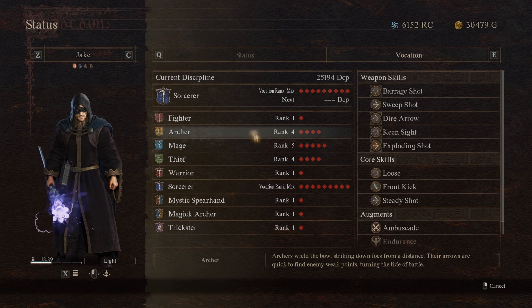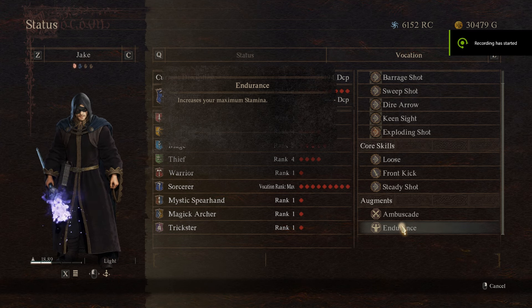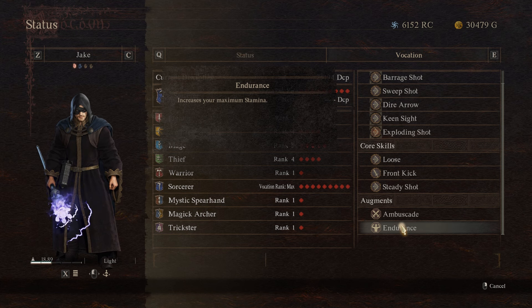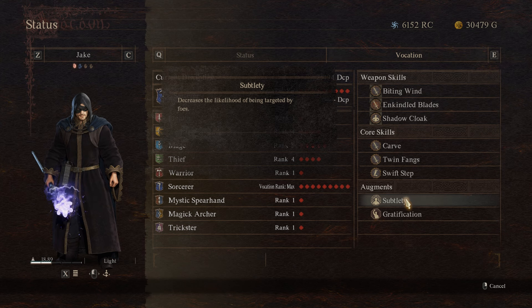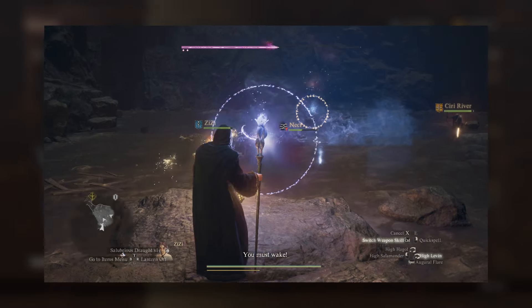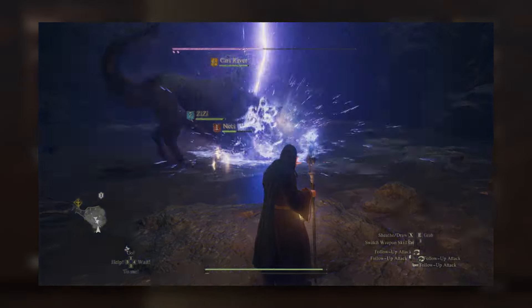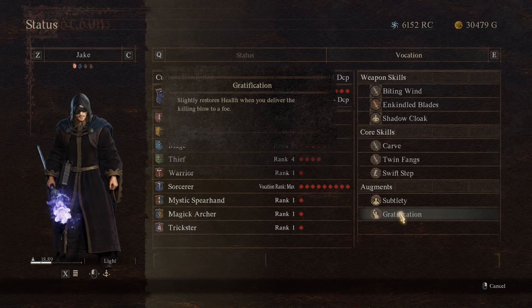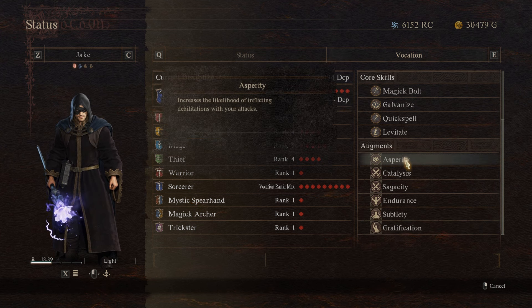For Endurance, you will need to level Archer all the way to rank four — that will increase your max stamina. Once you get Archer rank four, you have to equip it at the vocation vendor. If you do not equip it, it won't show up in the augment section for your Sorcerer. Jumping down, we have Subtlety, which decreases the likelihood of being targeted by foes. You get this at rank two on Thief, which is great for not being targeted and means you don't have to upgrade your gear as much since you won't be getting hit as often. Gratification is there currently while I level Thief to rank four, but we're going to replace both Gratification and Asperity with Lethality and Dominance.